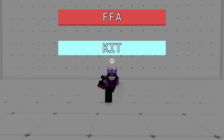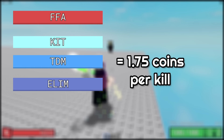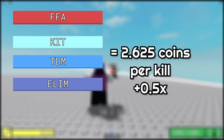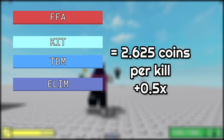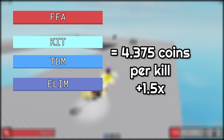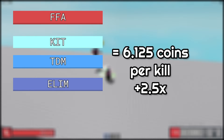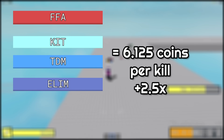For FFA, Kit, TDM, and Elimination you receive about 1.75 coins a kill, 2.625 coins with the 1.5x buff, 3.5 with the 2x buff, 4.375 coins with the 2.5x buff, and 6.125 for the 3.5x buff.